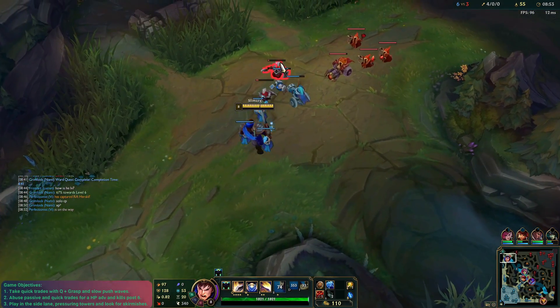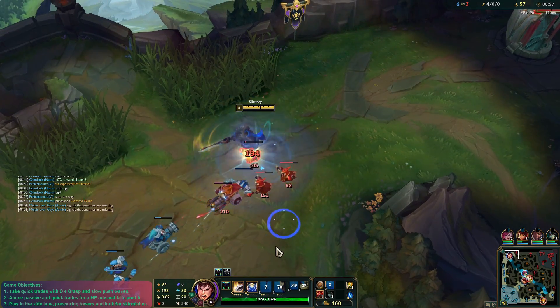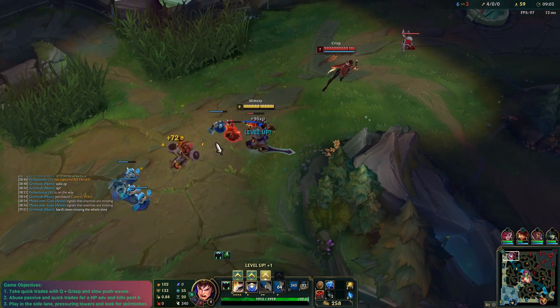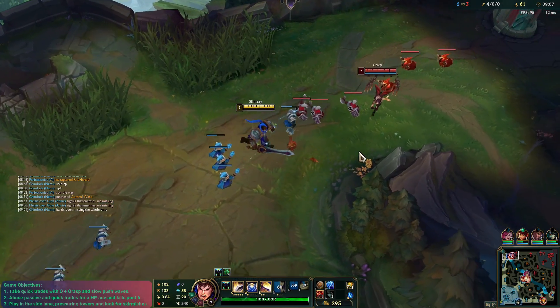Like I said, this build was recommended by a sub, and the second item is kind of crazy but I really like it. We go straight for Shurelya's now — ultimate slowing power for this Garen build. Max Q as well now, you guys are really going to see the damage. It's going to be kind of insane.